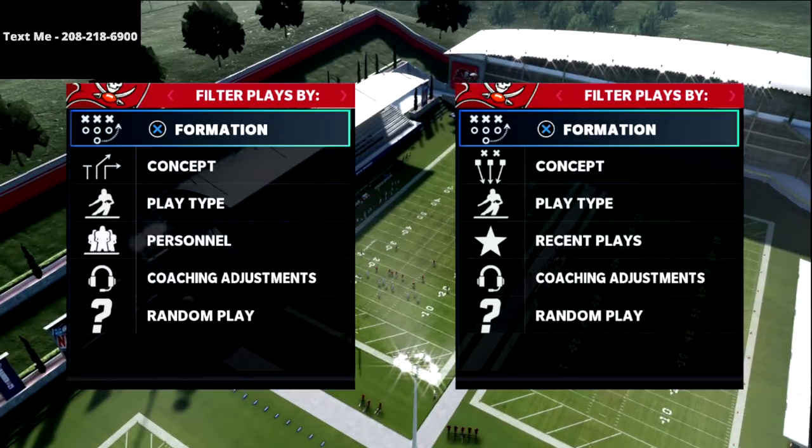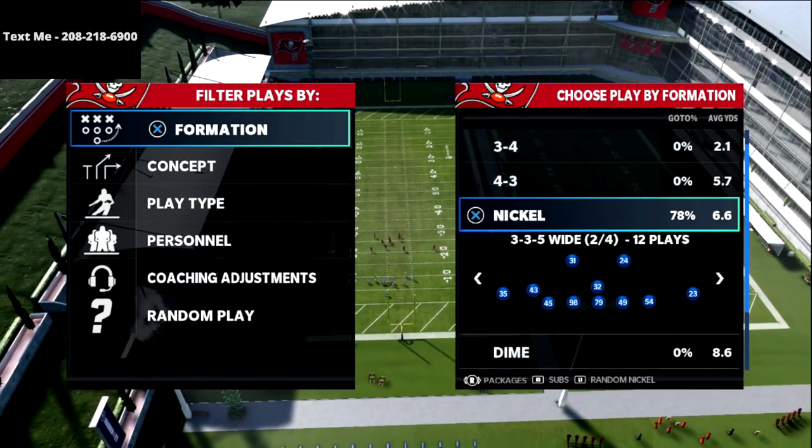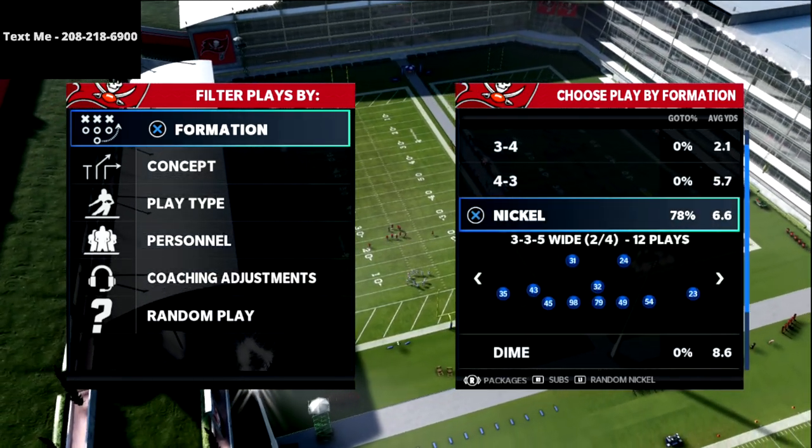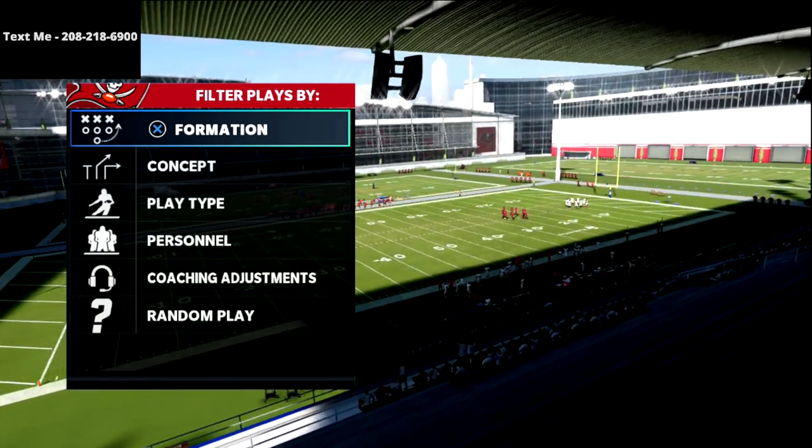What's going on guys? In this video I'm going to show you how to absolutely obliterate the Cover 2 defense, especially when people are using 30-yard cloud flat zones from the empty bunch wide.